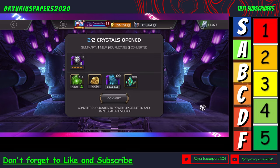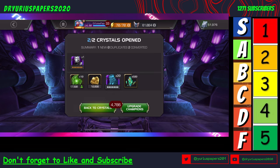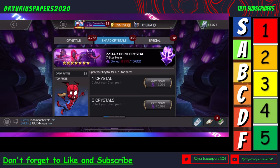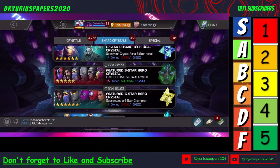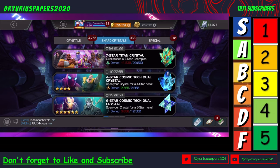We got Negasonic. What are we looking at for Titan Shards right now? This isn't too bad — we got a lot and then a lot of good Sixers. We're a little over halfway. That is what I got for everybody today. I appreciate everybody tuning in, and I will catch everybody later.